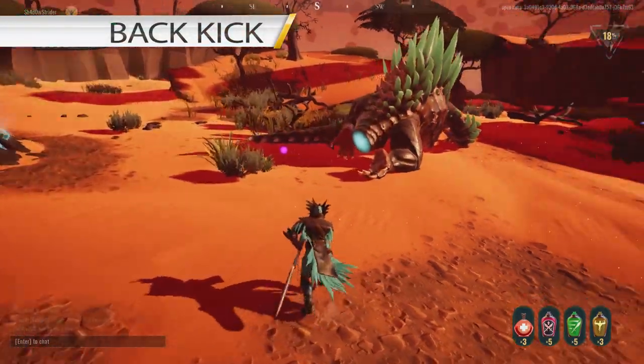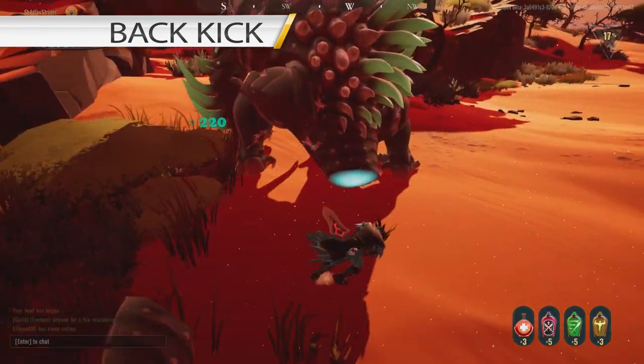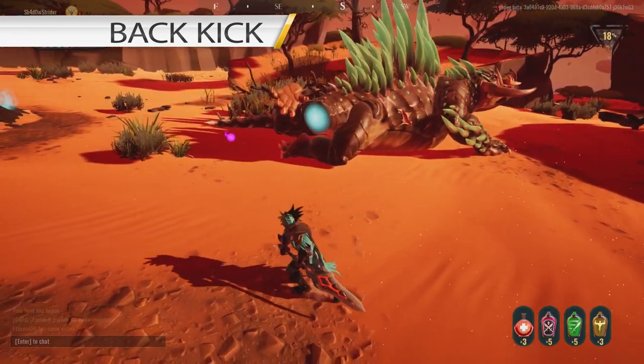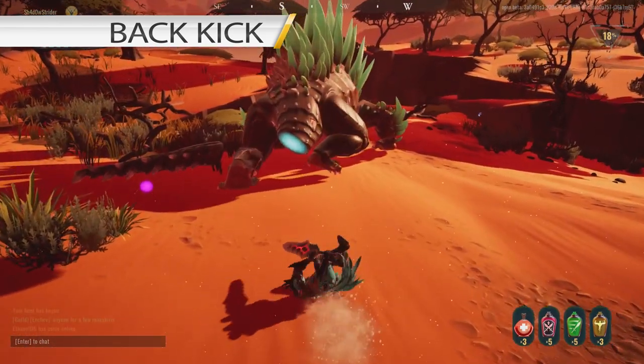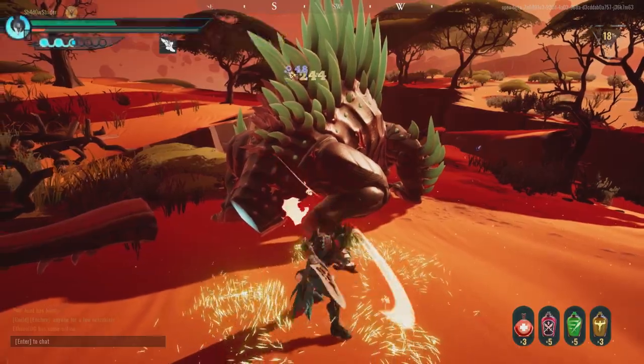His sixth ability is Back Kick. He will only do this ability if you have destroyed his tail — basically this replaces the Tail Swipe ability. He will do 2 fast kicks followed by a pause and then a final one. The easiest way to evade is to roll away from his legs and go near his front body so you can deal damage while he finishes doing the kicks.